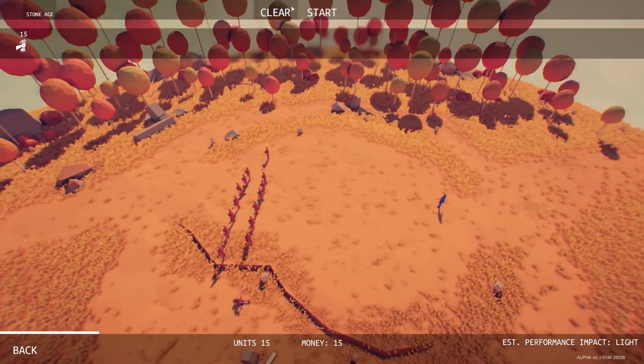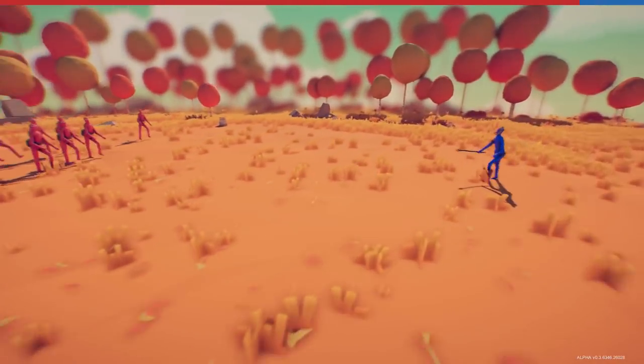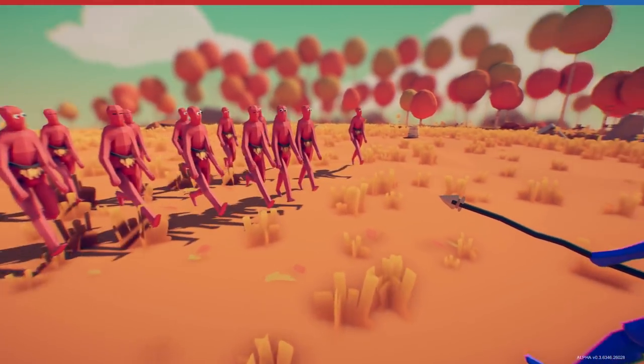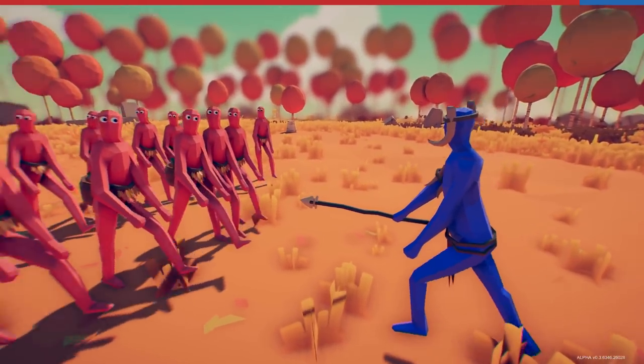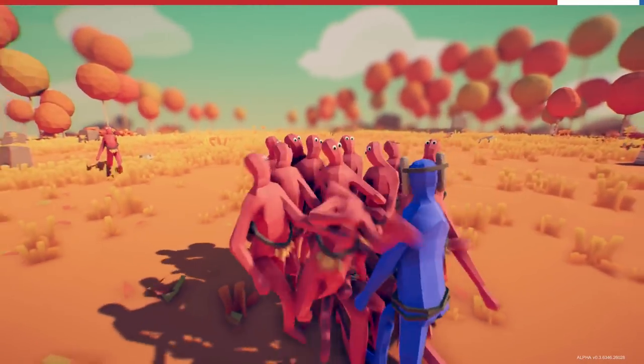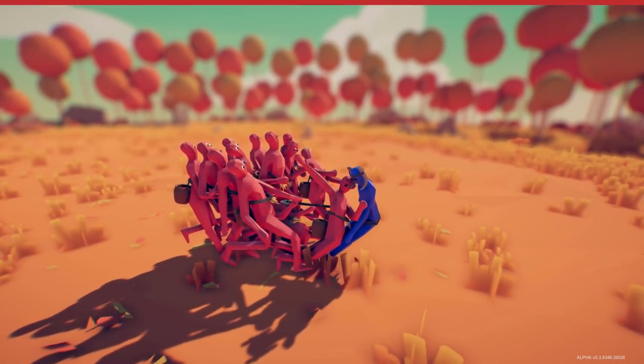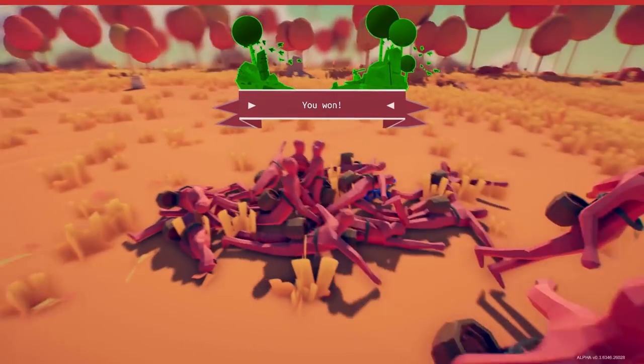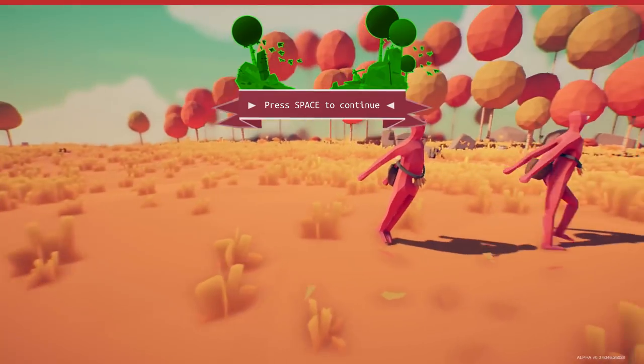So far you can see this is the new campaign gameplay. We started with only one unit — appears to be like a farmer-type unit — and then we have to defeat the man with horns on his ears. We win! That's the new win splash screen and after you win you hit space to continue.